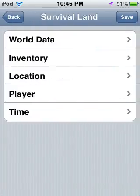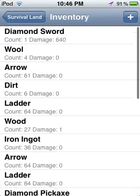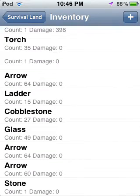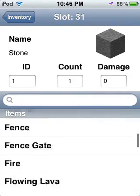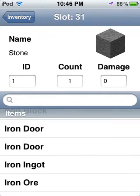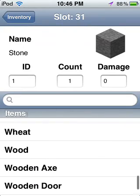So select a survival world and here you'll see all your stuff in your inventory. If you have anything in your inventory it will show; if you don't, you'll see nothing. If you want to add something, press the plus sign — it'll give you a stone. When you select stone, you can select many different items.